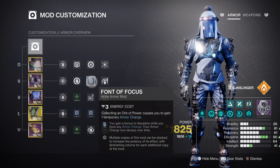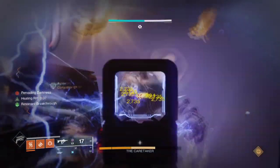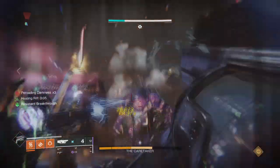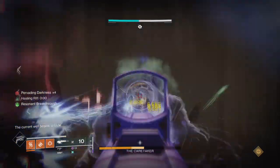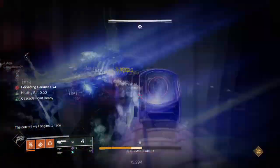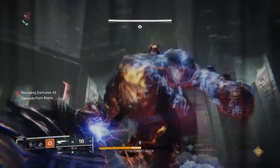You may also want to add on the Bomber and Distribution mods for additional gains. Resilience can stay at Tier 8 to 10 if possible, as we want as much damage reduction as possible while using Star Eater Scales. Intellect can stay at Tier 6, as that's a good spot to aim for in general and fast super regen is easy to achieve with what we have.